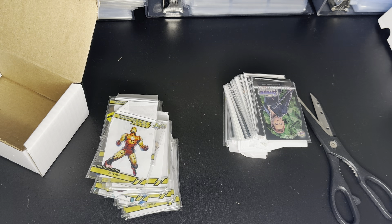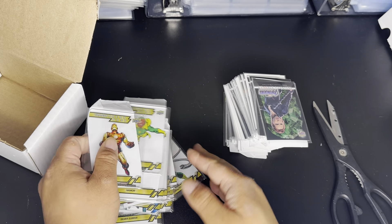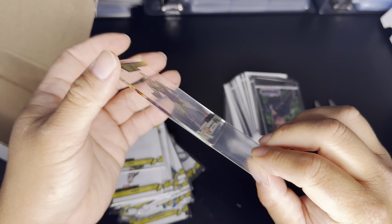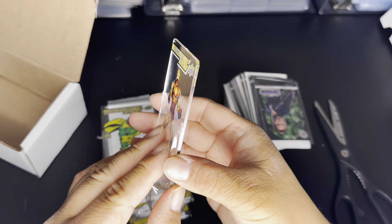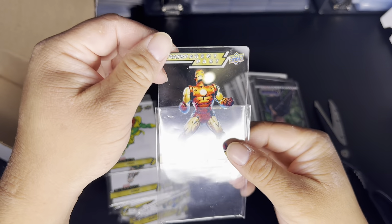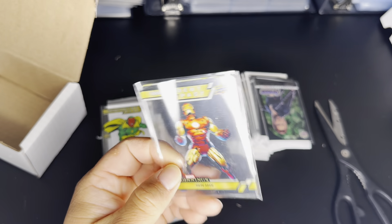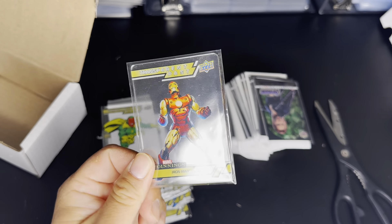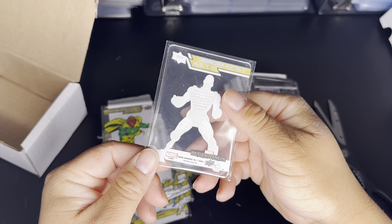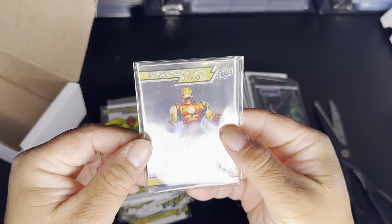They seem to be a little bit thicker than regular cards — probably similar thickness to the newer cards. When I do a dedicated episode on this I'll include their thickness. Right now I'm just unboxing them. It looks like your typical acetate card that came out with sets like Flare around 2019. It has a basic design: the Transparent Past logo, the character, the name, a white background, and it's numbered — for example TP24.